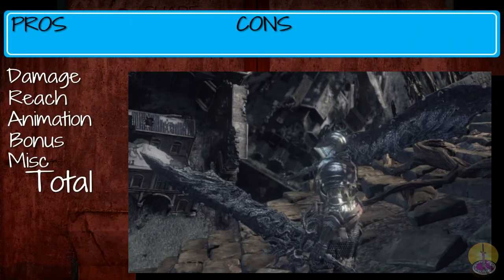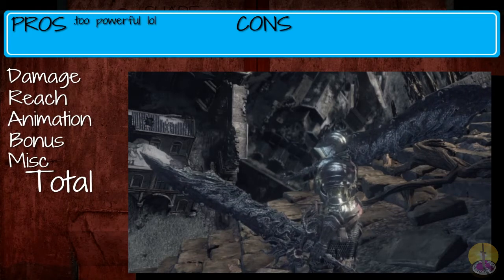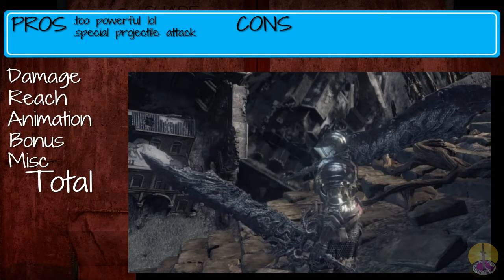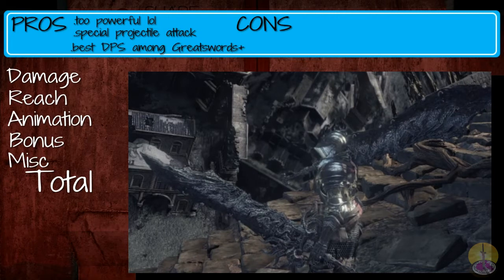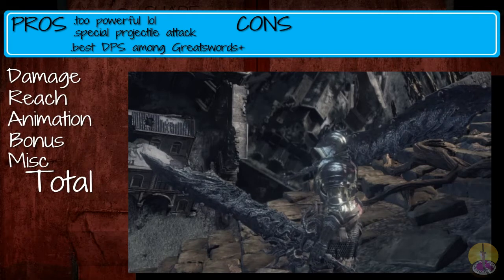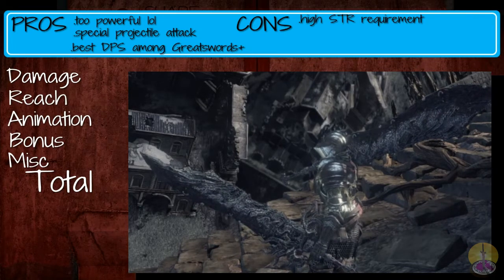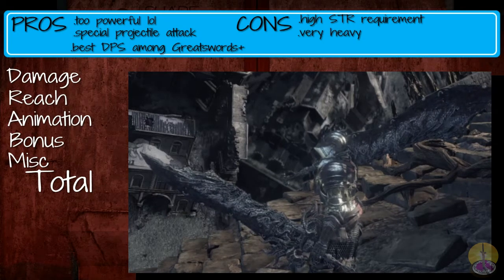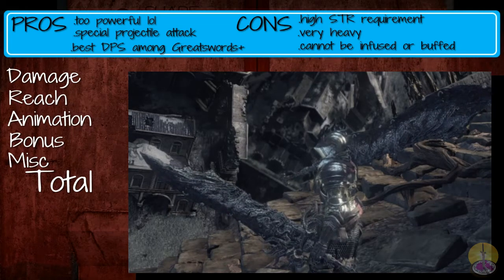Moving on to the pros and cons of the Ring Knight Paired Greatswords. On the pros: it is crazy powerful — there's no denying that. Its special move even has a projectile attack, which is quite useful if used correctly. The DPS is greater than any other greatsword or ultra-greatsword in this category. On the cons: it requires very high stats to wield given its 40 strength requirement. They are quite heavy. It cannot be infused or buffed, and we already know why.